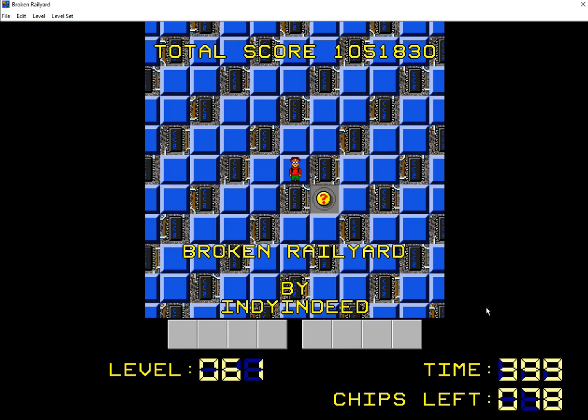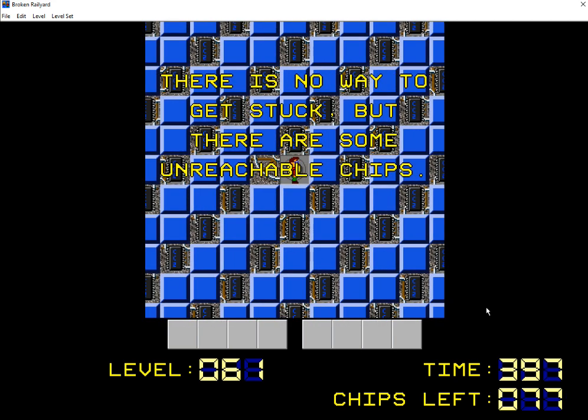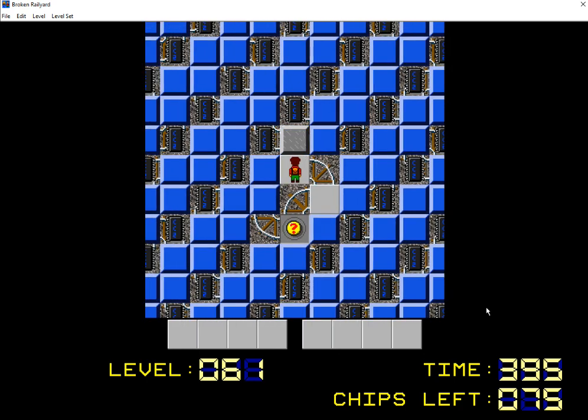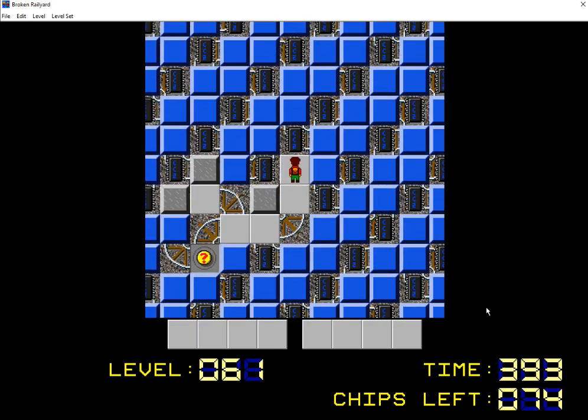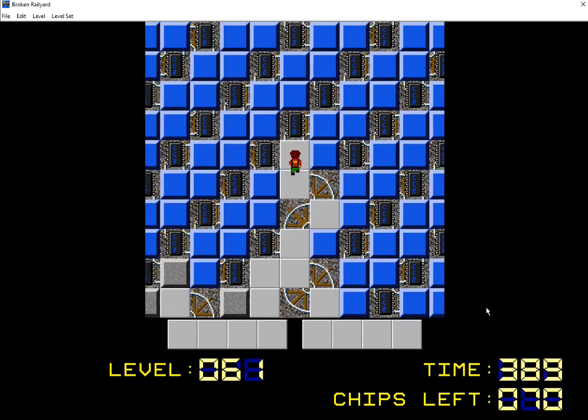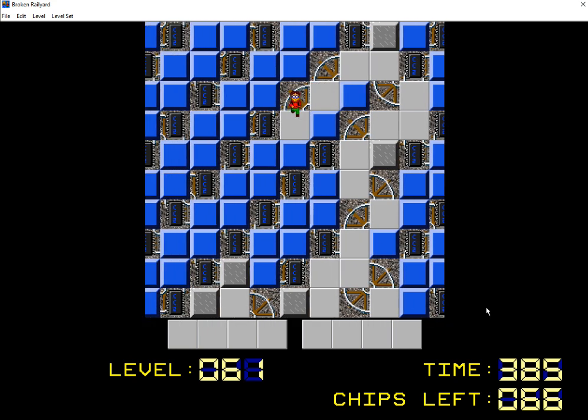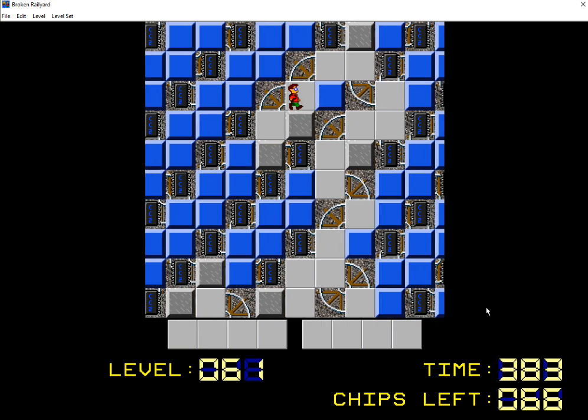Hey everybody, JB back with you once again for another CC2 LP1 video. We are on level 61, Broken Rail Yard by IndyIndeed. There's no way to get stuck but there are some unreachable chips. We can use that as our guide to figuring out where to go. If we can get chips, that means we can't get stuck somewhere — that's a nice way of seeing where the paths lead ultimately.